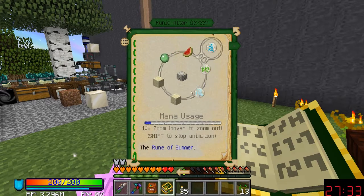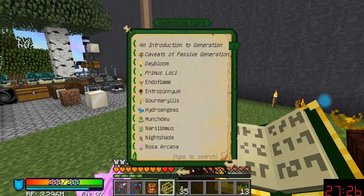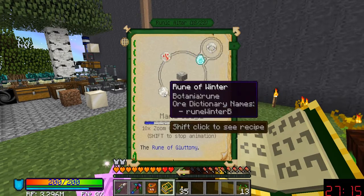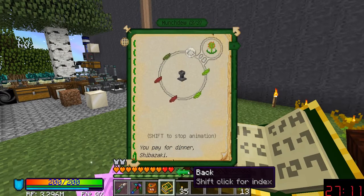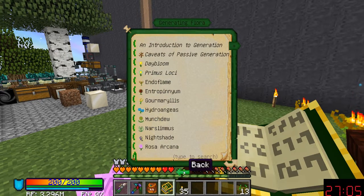Maybe we'll just stick with what we've got. What does a Munchdew need? Rune of Gluttony, Fire and Winter — nope, let's not do that one.